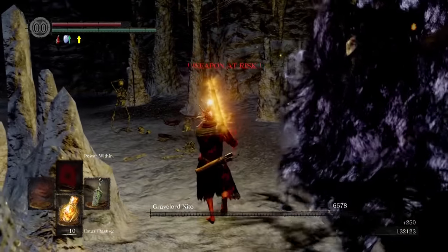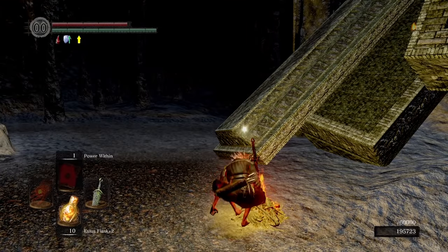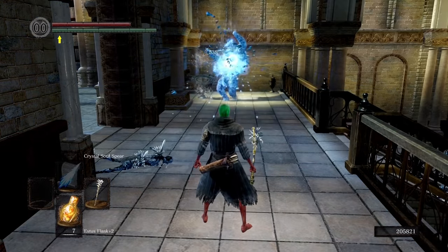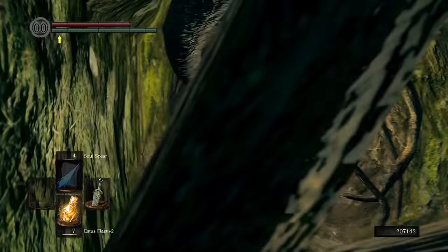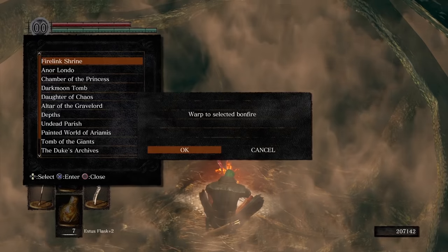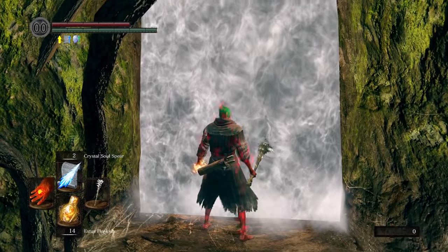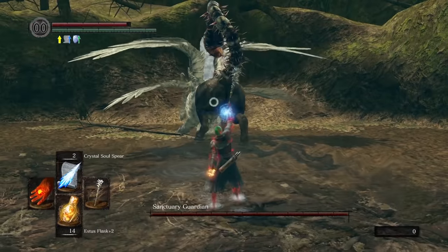I sent Nito back to the Aether without breaking a sweat, and decided to hit up the DLC before heading on to Four Kings and Gwyn. I pew-pewed the Hydra, rescued Dusk, procured the Pendant, got a lovely encounter with Manus, and immediately ran into a pretty big problem: there is nowhere to cast a spell swap glitch before Sanctuary Guardian. Big F — rip DLC. As the DLC is all optional content anyway, it wouldn't stand in my way of achieving my original goal. But I was curious, so I soul-speared Sanctuary Guardian to death and pushed on regardless.